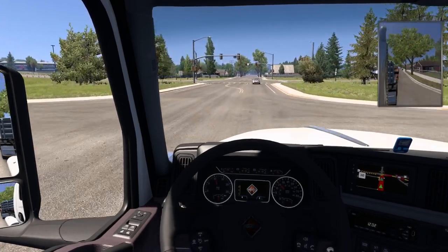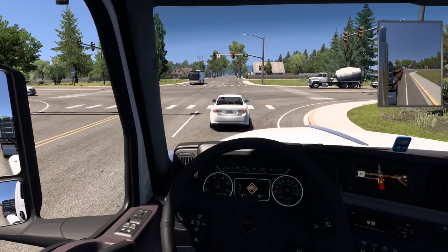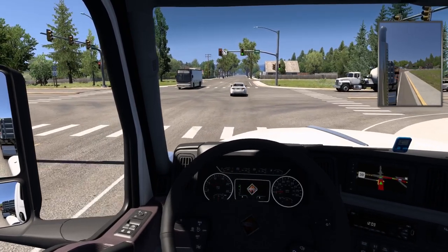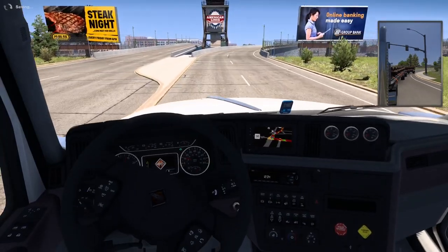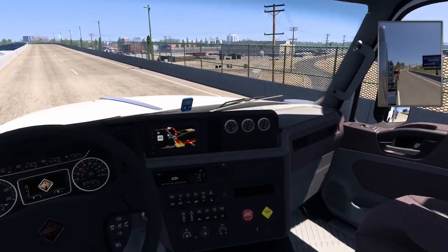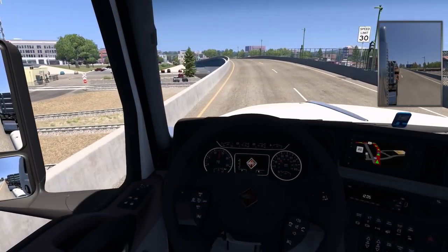And I have trailer brakes. We've got to turn right here. We could do a right on red, but this guy's in front of us. Go ahead and turn right here onto — what is this? Route 180? There's the train yard I was talking about just a minute ago. So this is Cheyenne, downtown Cheyenne in American Truck Simulator.